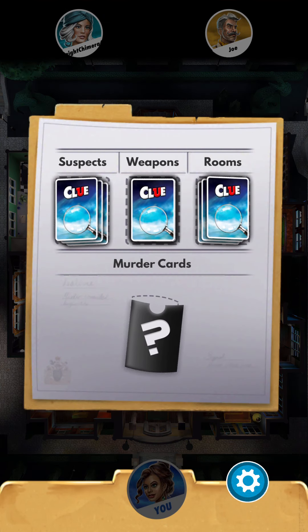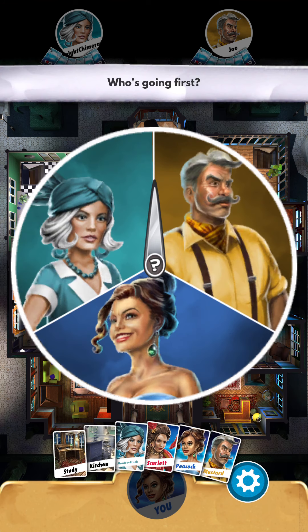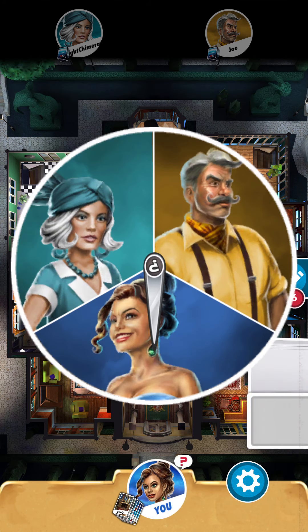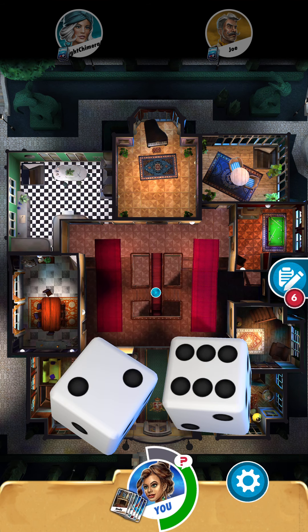You can see the suspects, the weapons, the rooms. We put one of each into the murder envelope and we're going to figure out who did it, where they did it, and with what. It's my turn first. Let's take a look at our cards — we have Mustard, Peacock, Scarlet, Metalbrook, Kitchen, and Study. I'm going to roll. We also have a checklist.